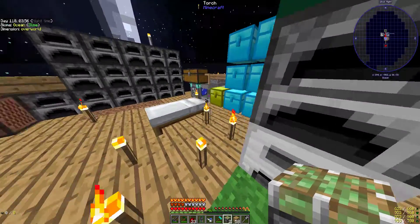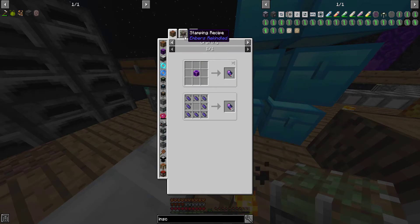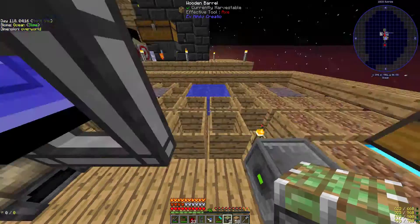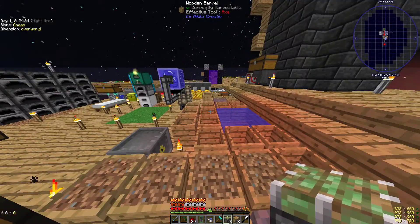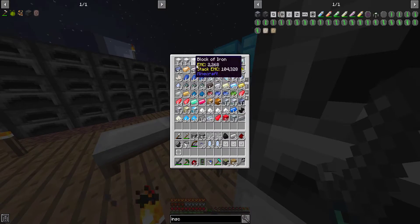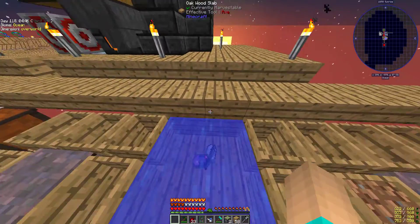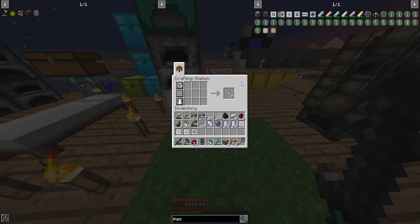We just need iron and a fluix crystal. Fluix is made from charred quartz, nether quartz, and redstone. So one, two, and I've got a bit of redstone. Why did everything turn red? Oh wait — is it nether quartz, not certus quartz? Did I make a mistake? There's a piece of nether quartz. And voila — an inscriber!